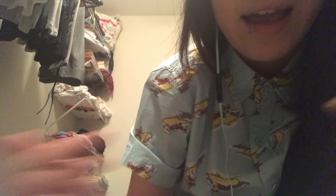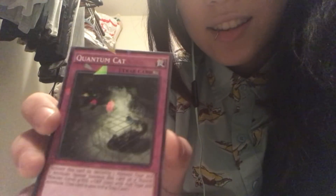We also got Fiendish Chain — it can only target effect monsters, their effects are negated, and they can't attack. When the targeted monster is destroyed, destroy this card. Then we have Storming Mirror Force — when an opponent's monster declares an attack, return all your opponent's attack position monsters to the hand. The other one is Drowning Mirror Force, but that requires a direct attack and sends the monsters back into the deck instead. Another thing I considered was Quantum Cat — it's basically just a token with 2200 defense.